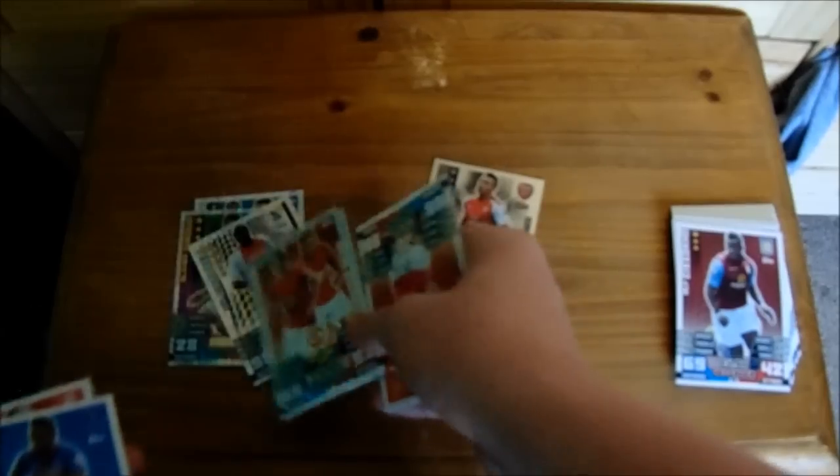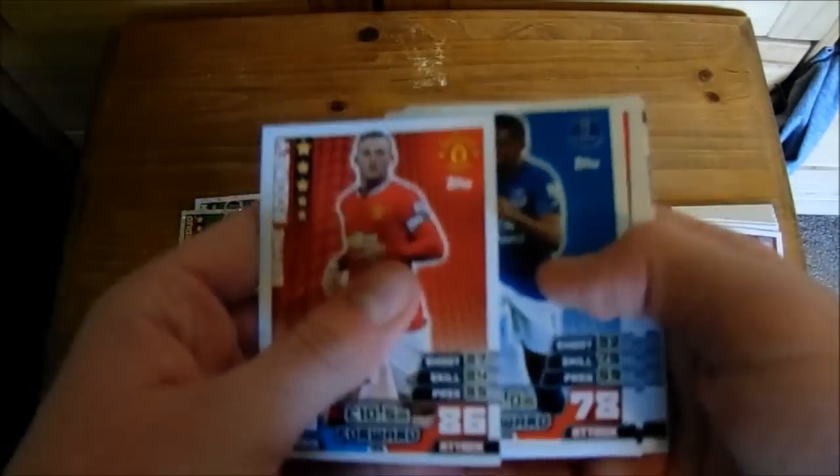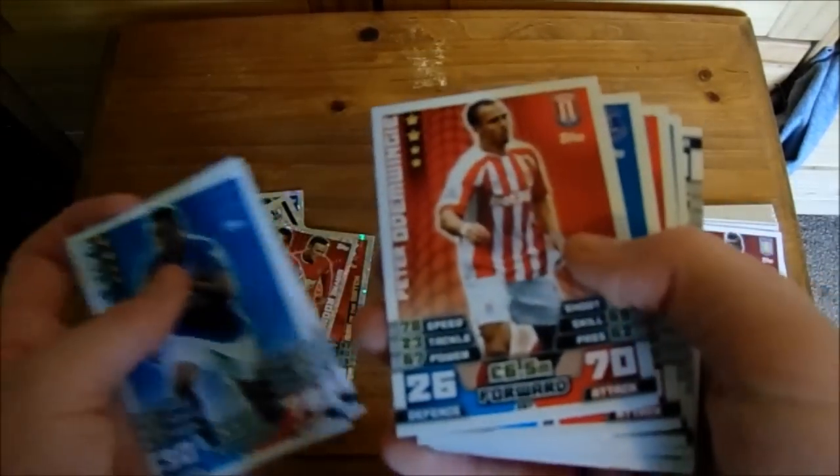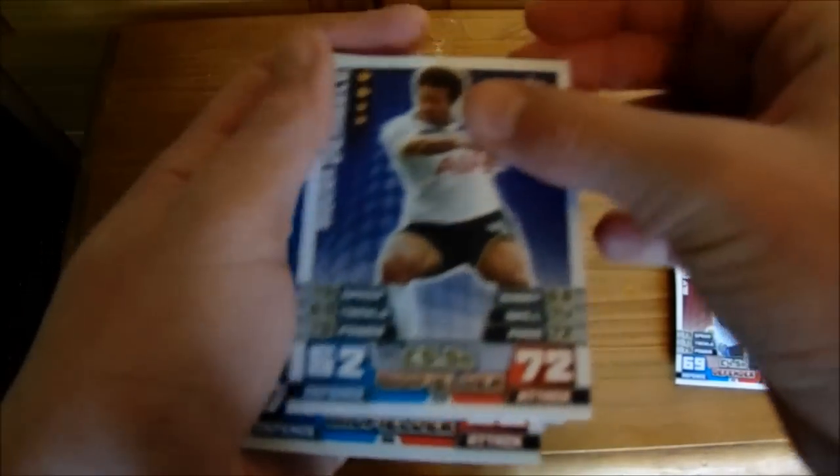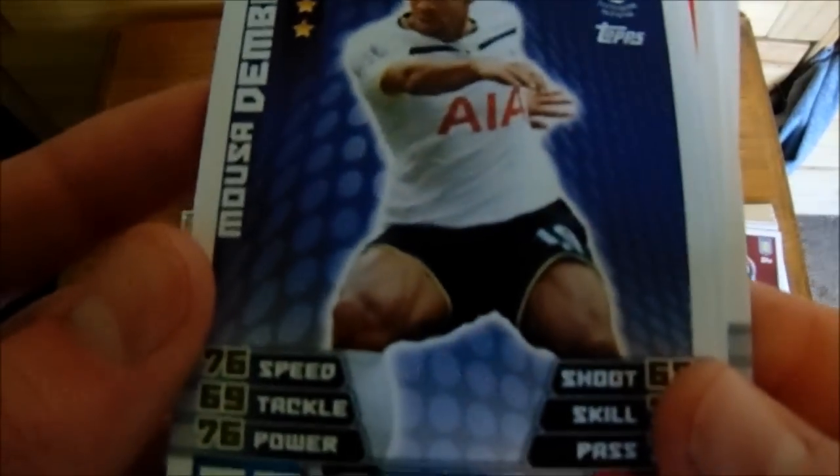And we also got Adebayor man of the match, and Van Persie and Wayne Rooney forward duo. So I think that's going to be the best pull of this episode. Yeah, it is because that was the last pack. So we have Rooney, Samuetto, Odin Wingy, Distan, Peters, Barry and Moussa Dembele with large muscles.